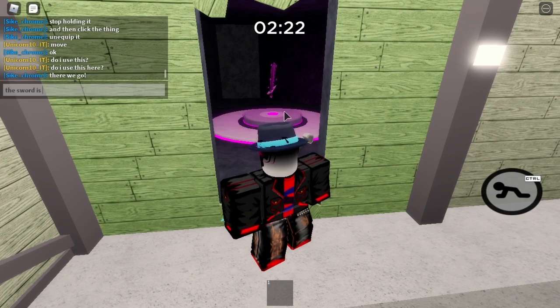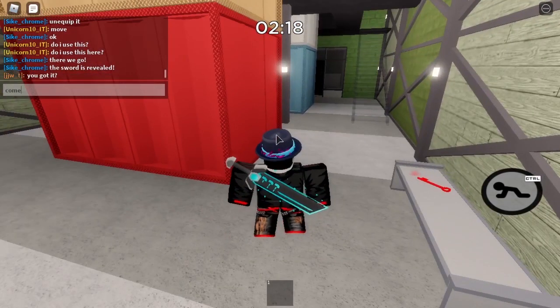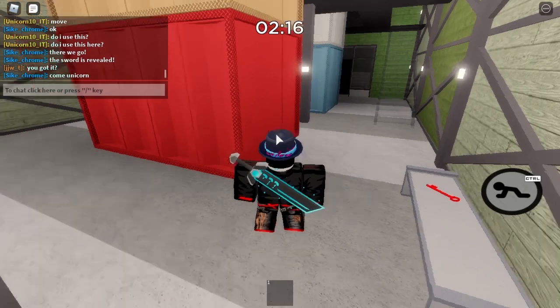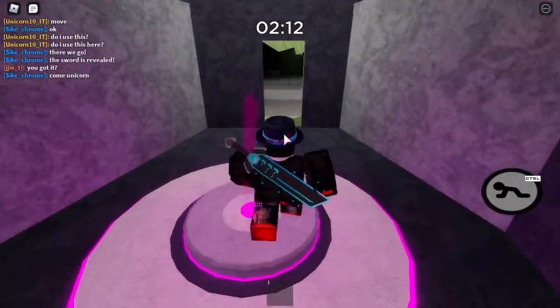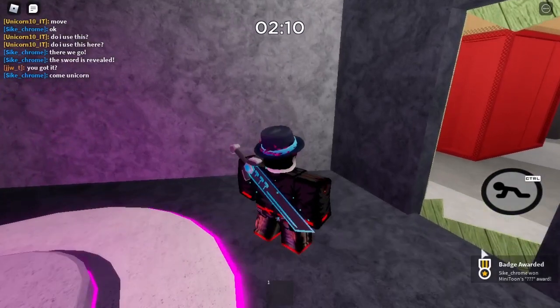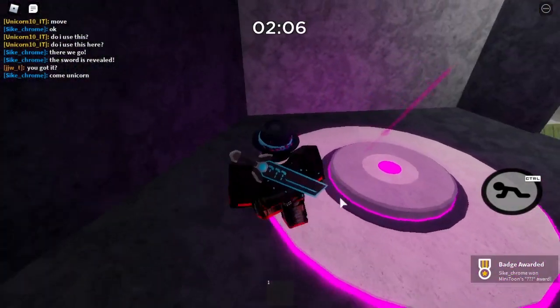The sword is revealed. So that is how we get the sword. There we go — we got the badge, and we got the sword on our avatar.